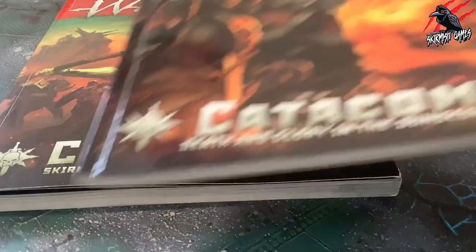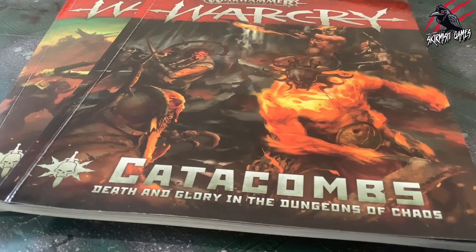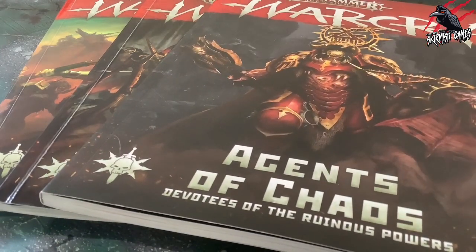We'll use the Core Book, the Catacombs Book and the Supplement Books to look through all the different campaign quests that are available to you.